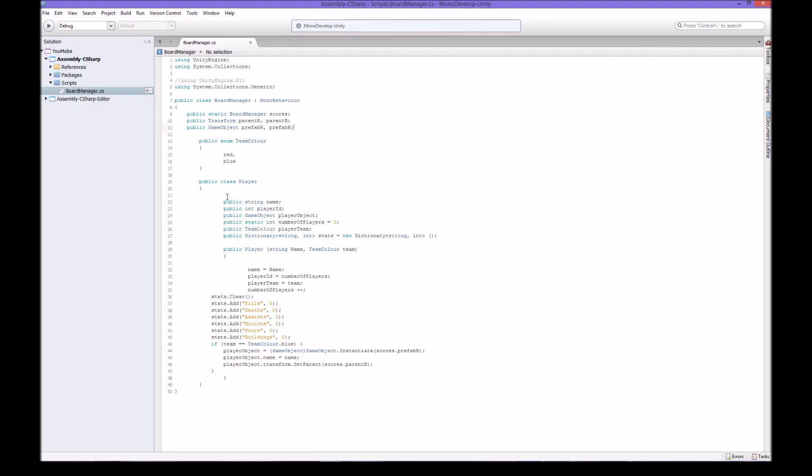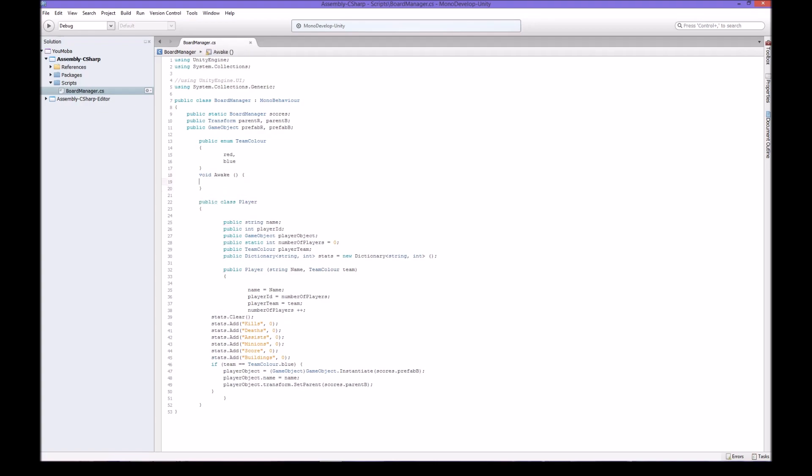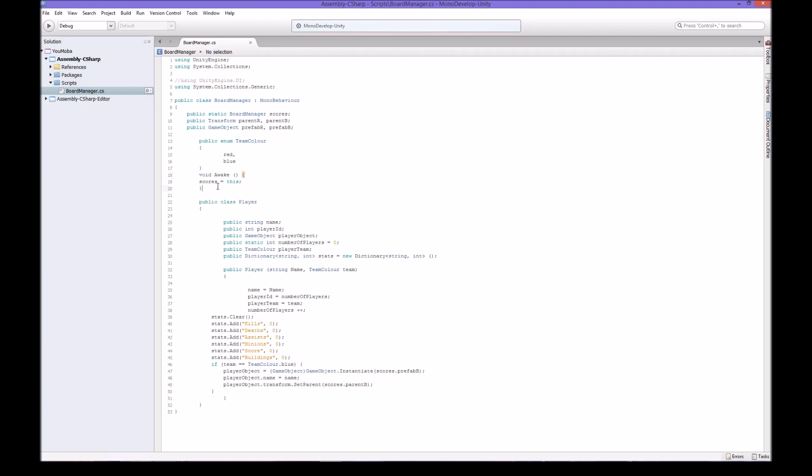Then we want to do something else under Awake, which is a function. Void Awake - a void function essentially returns nothing. Normally you'd ask a function to give you back something like a number, but a void function gives you back nothing. So it's good - scores is equal to this. It's a nice little trick that means you don't have to do all the hassle that a lot of people have with some of the annoying issues with the program.